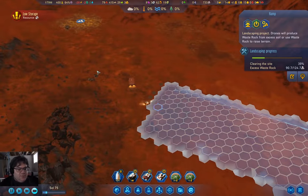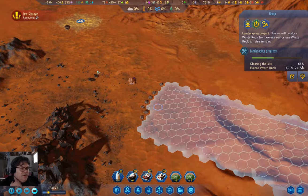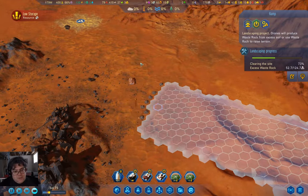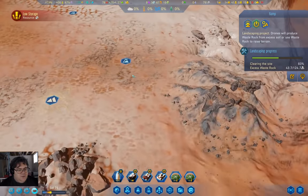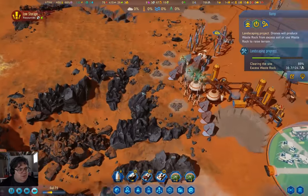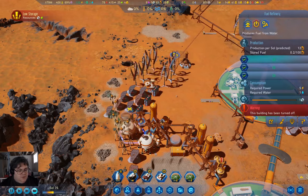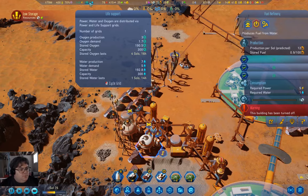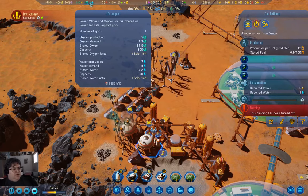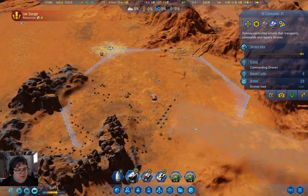I'm not worried about the water extractor being offline for a bit due to lack of maintenance — I can always shut off the fuel refineries. We have enough fuel to fuel a rocket. I can turn these guys off. We're producing 7 water and demanding 5. Ramp is done — that was fast.